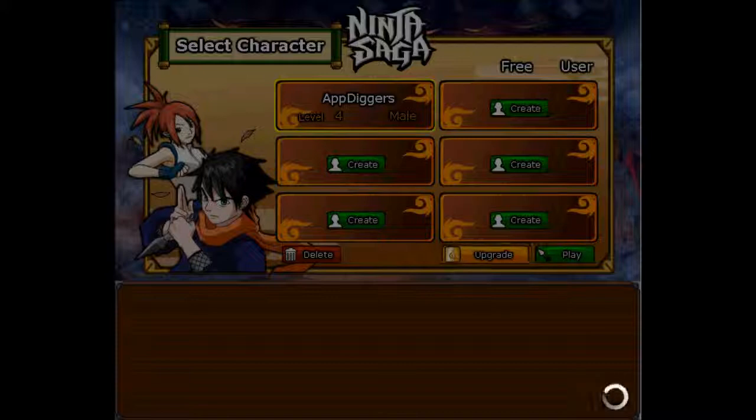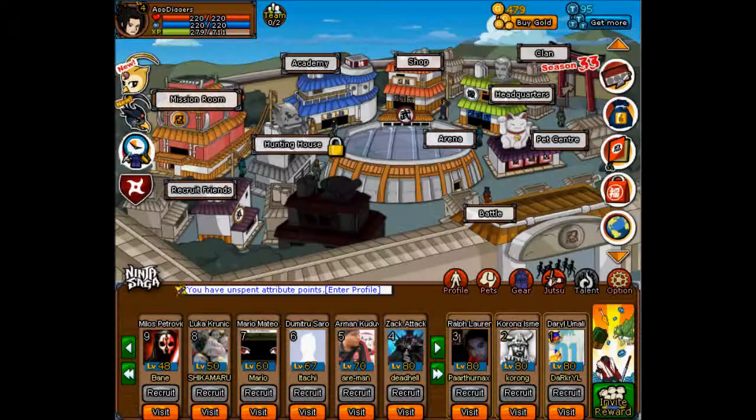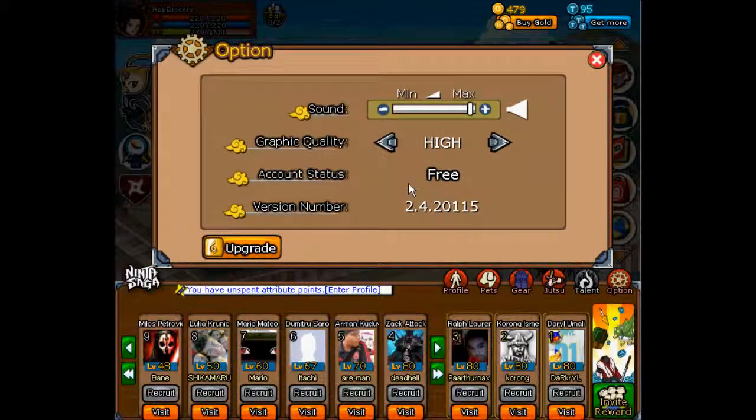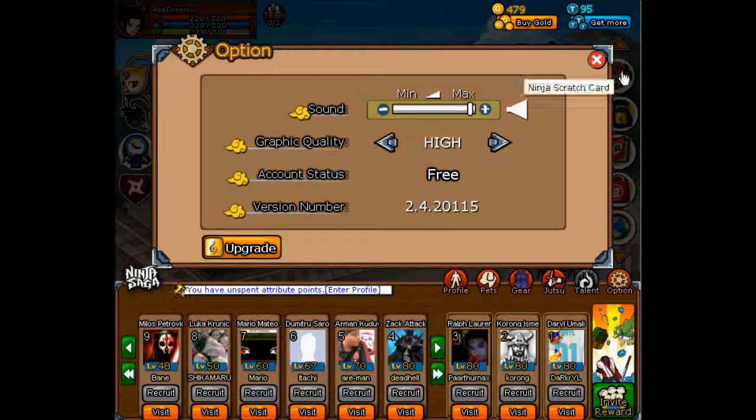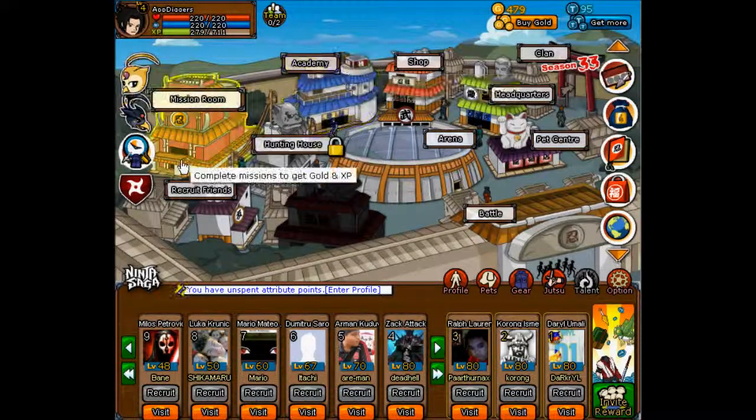You can do submissions and pretty much customize your character here. The only thing is, it's not even a downgrade or anything like that — I think the company works on it. There is no way you can actually make that screen bigger or larger. You can only adjust the graphic quality and the sound. This is pretty much it for the free version; I'm not sure about the upgrade option — never clicked on that one.